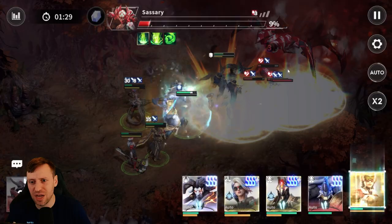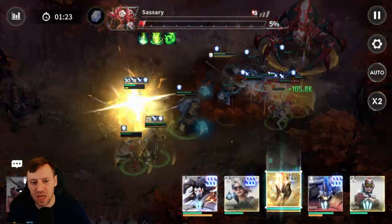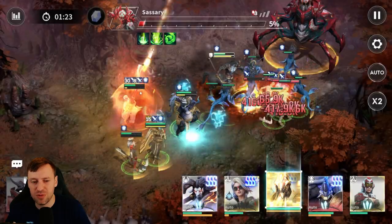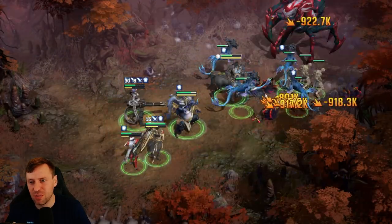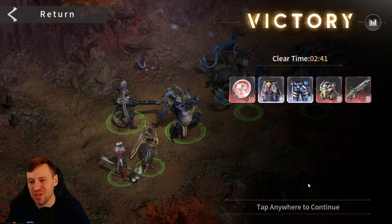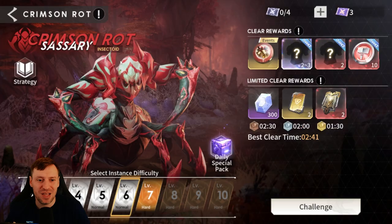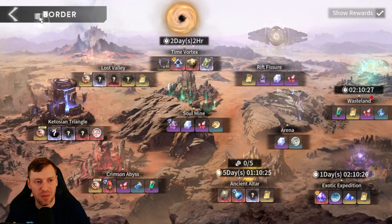We're almost at the end now — sitting comfortably, everyone at 50 HP and above. Down to one percent and there we go. The disrespect just got real — sit down. Let's check out the gear and builds on all the heroes.